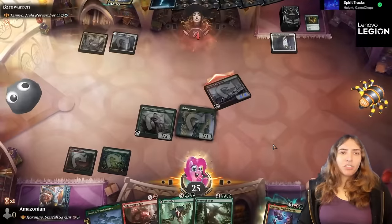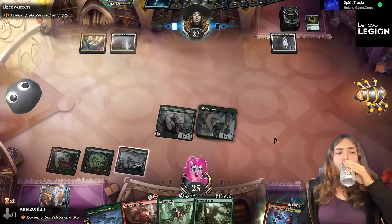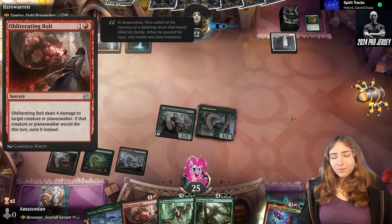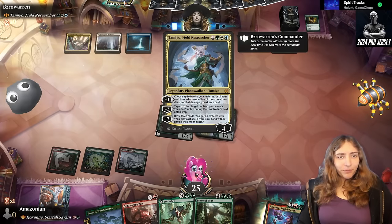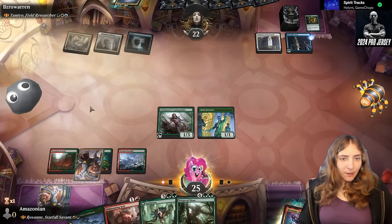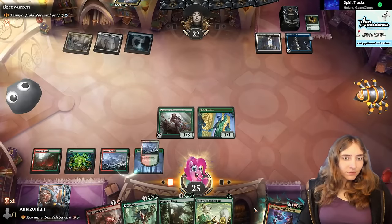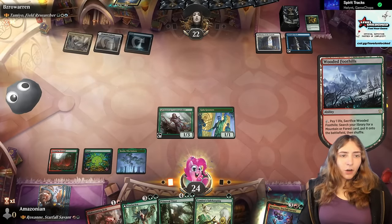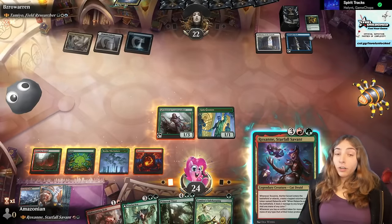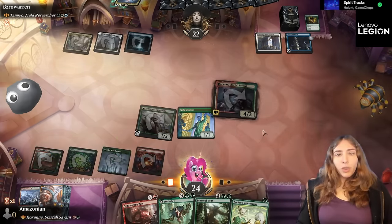I'm just going to get four damage in. I can fetch next turn. Obliterating Bolt — the removal I have in my hand is a sorcery. Somebody's ramping, getting the Midnight Clock out. Crack open this Wooded Foothills, grab a mountain. I could play Roxanne here and she would get me a rock, and that's very nice. So I'll do that, hoping that it's not a board wipe in my future. I also thought about going for Vorinclex.